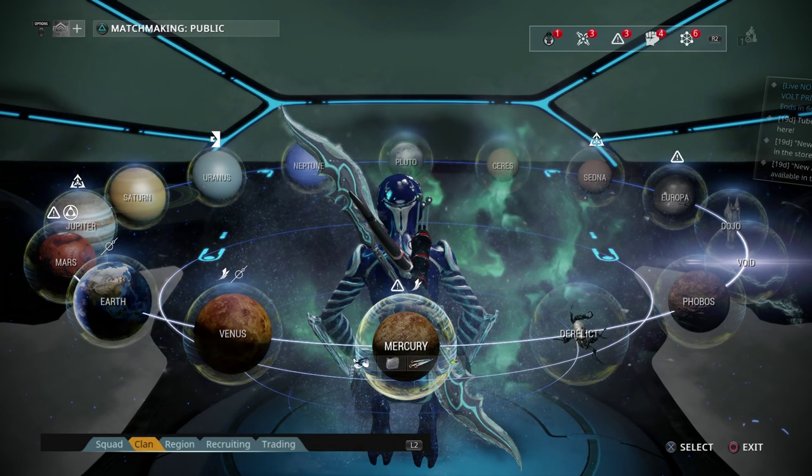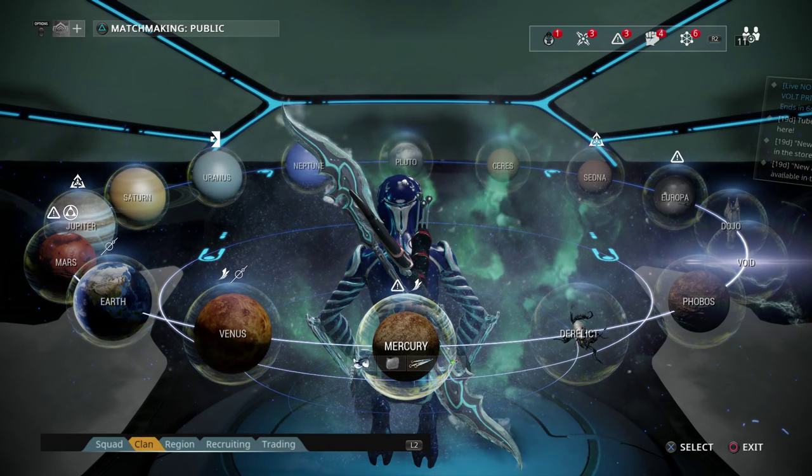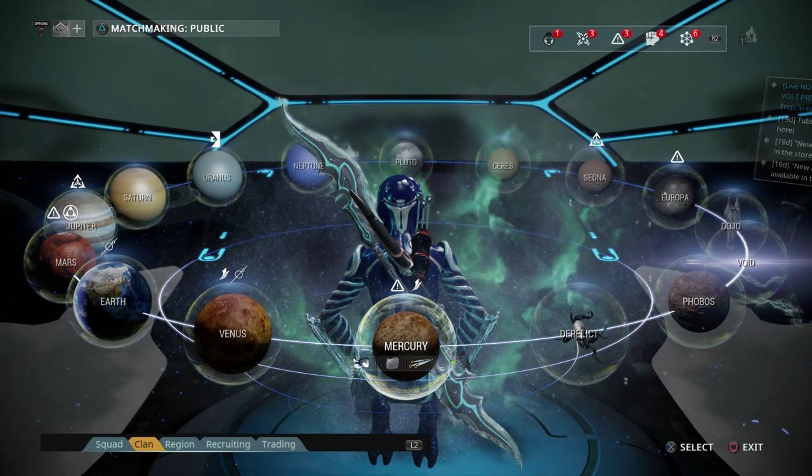If you don't know, the map is kind of split up into two sides. You can go on one planet and open up all these other planets, or you can go with this other planet and open up all these different other planets. So we'll look at it this way.